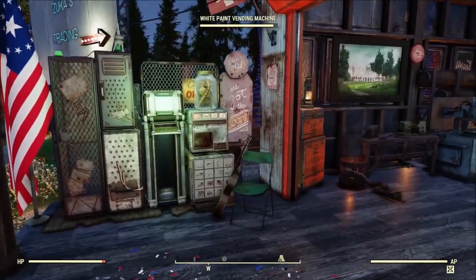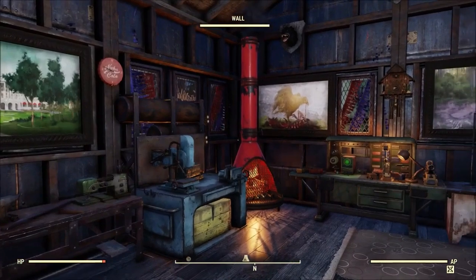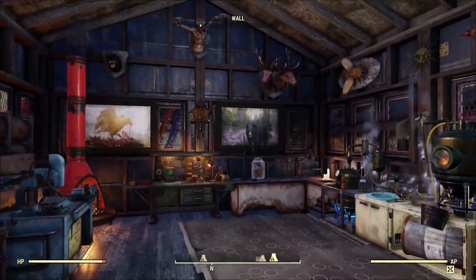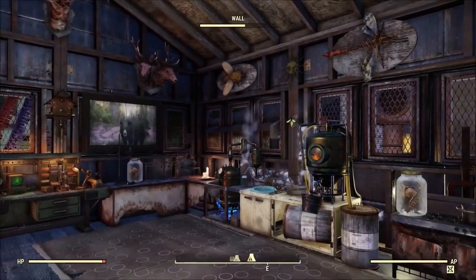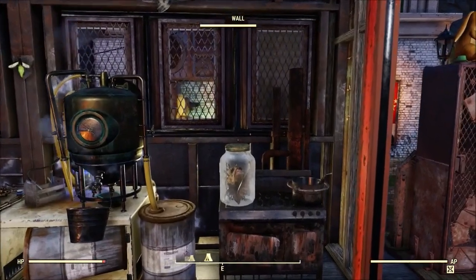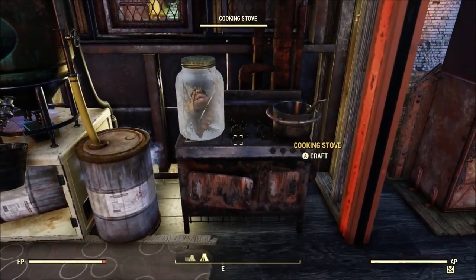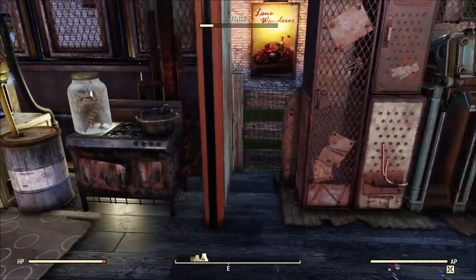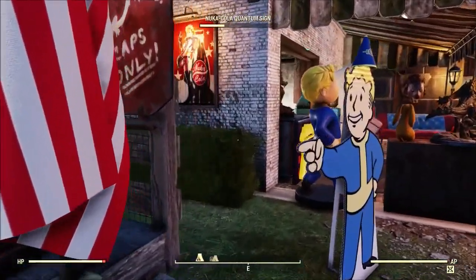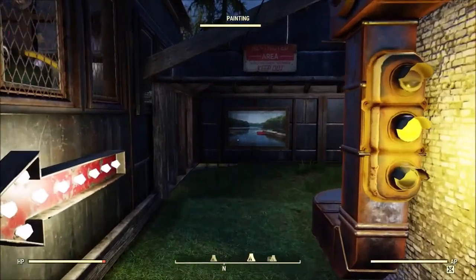It's a small structure but he's got his vending machines and most of his workbenches in here. Overall it looks pretty nice — fairly clean, a little cluttered but not overly so. I really love the idea of putting the frog on top of the stove. I kind of stole that idea — I saw it and thought, why didn't I do that? Time to go put a frog on a stove.